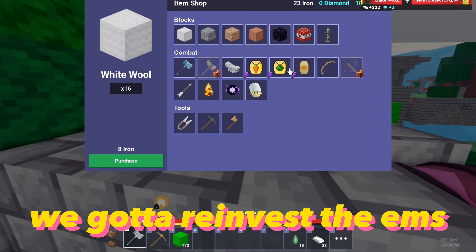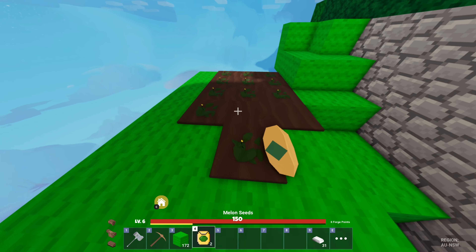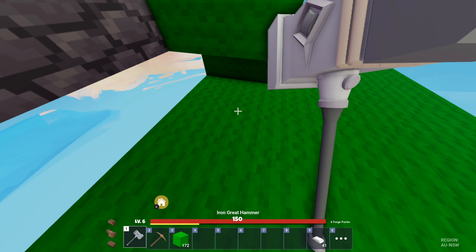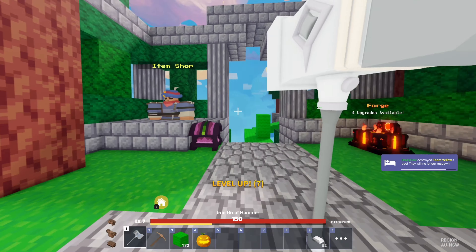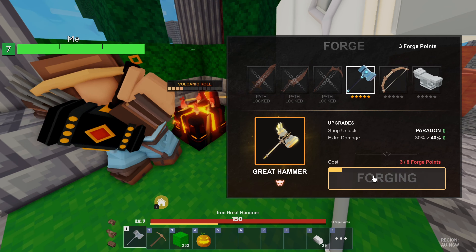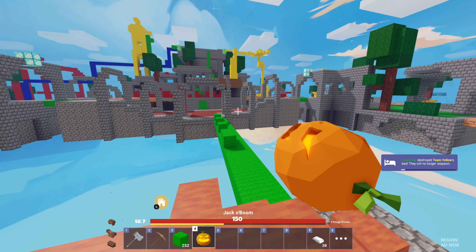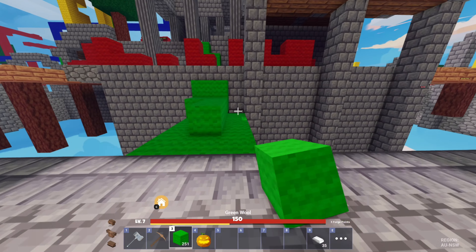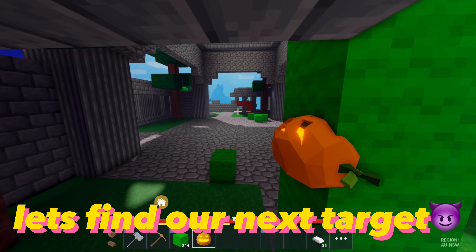We've gotta reinvest the EMS — it's a profitable investment. Let's get this pumpkin as well. We're gonna test it out at mid. Let's max hammer too. Damn, look at that. We are stacked.